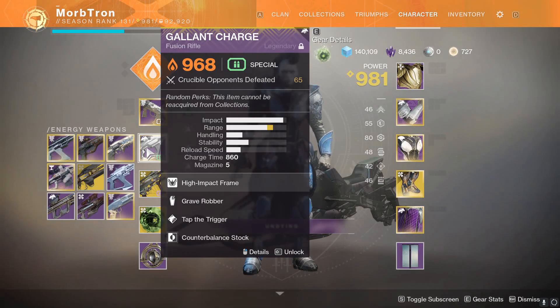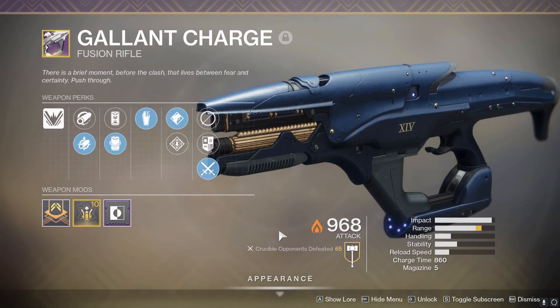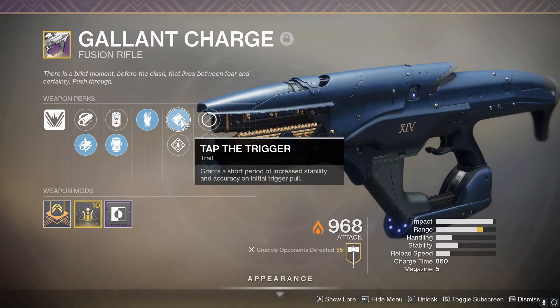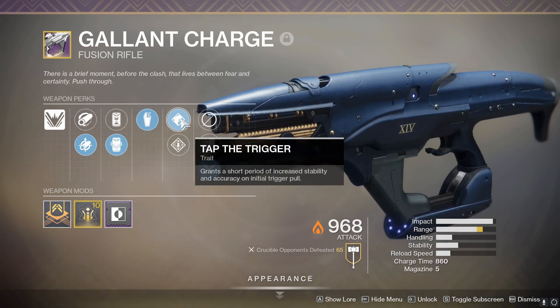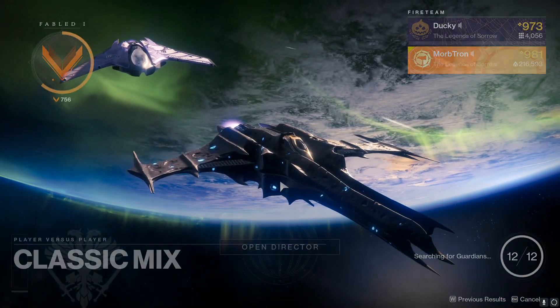There we go — the Gallant Charge. It's pretty neat. Tap the Trigger is something that I enjoy in fusion rifles. I know a lot of people enjoy Backup Plan, but not my cup of tea. Tap the Trigger definitely makes fusion rifles, especially slow-firing fusion rifles like Errantil and Gallant Charge, much better. The range on these things is absolutely absurd, and basically you can treat this thing as an Errantil that shoots solar rather than Void.